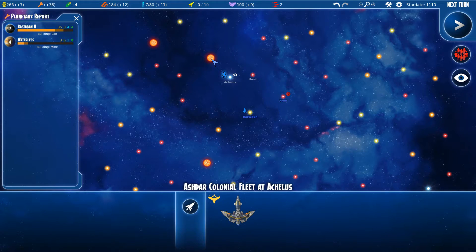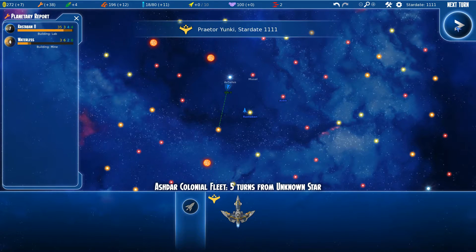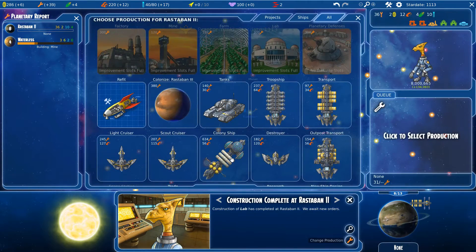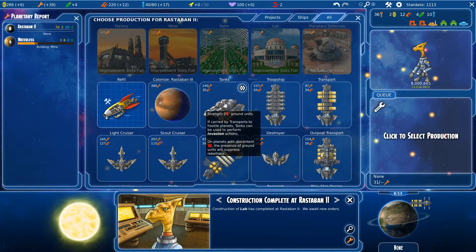We finished the lab. Let's get tanks — if carried by transport to hostile planets, tanks can be used in performing invasion actions. On planets with discontent, the presence of ground units will suppress rebellions. Let's get a colony ship — 17 turns. That sucks.